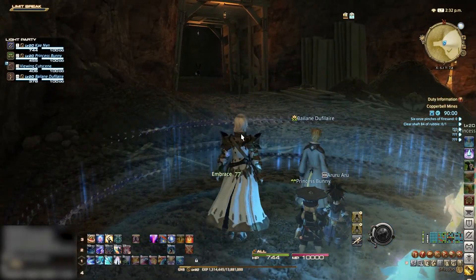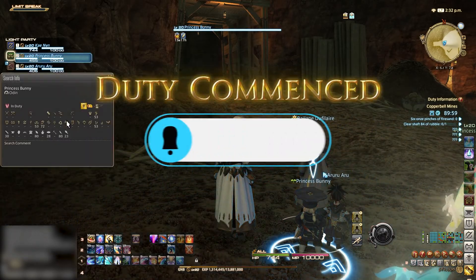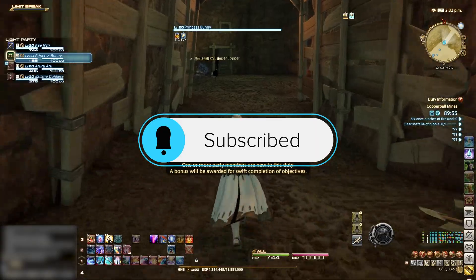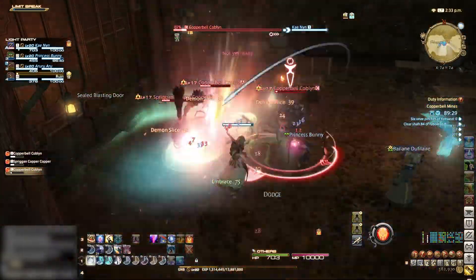Starting this run off as we always do by checking our healer to see if they are completely new. If you are concerned about your healer, just use the new healer stop points that will be marked during this guide. Now that we are happy, make sure you pop your tank stance and head into the next room.